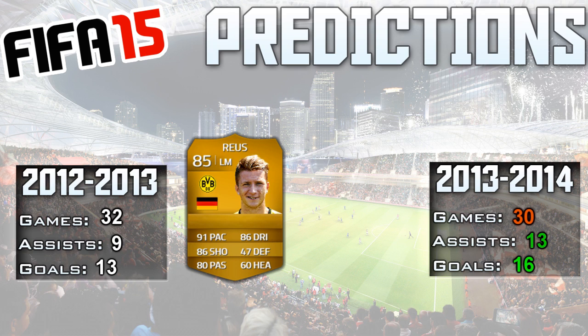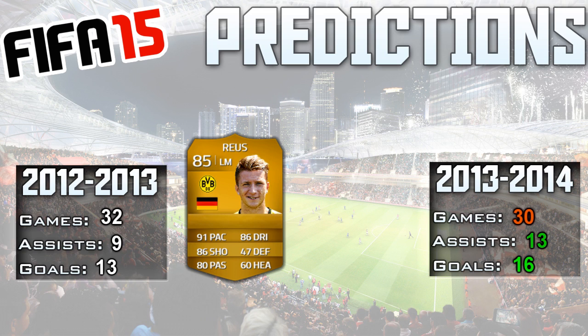Last season he was more of an outside player. This season Dortmund played him more as a central striker or kind of a left forward type of thing. So I decided I would make his card based on that.